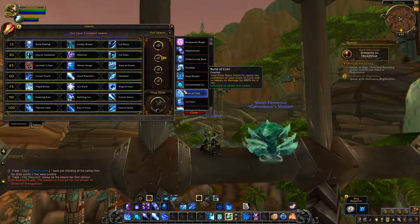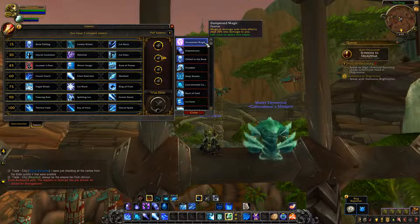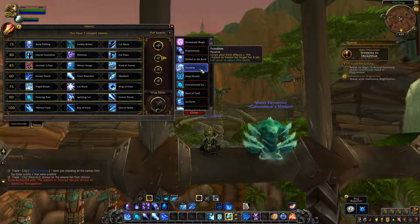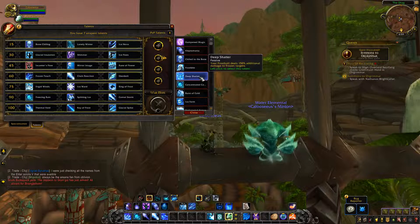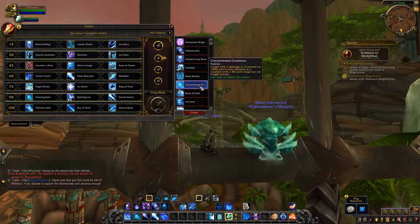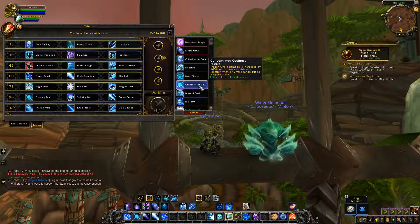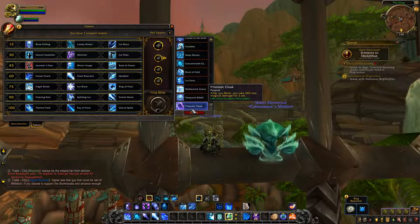For PvP talent changes: Deep Shatter still has its first effect where Frostbolt deals 150% additional damage to Frozen targets, but the negative second effect — that Frostbolt, Frozen Orb, Blizzard, Freeze, and Water Jet could no longer generate Fingers of Frost — has been removed. Concentrated Coolness received a nerf: Frozen Orb's damage is increased by 100% in BFA, down from 225% on live, and it's now castable at a location with a 40-yard range but no longer moves. Other PvP talents include Dampened Magic, Kleptomania, Chill to Bone, Frostbite, Burst of Cold, Ice Form, Netherwind Armor, Temporal Shield, and Prismatic Cloak.